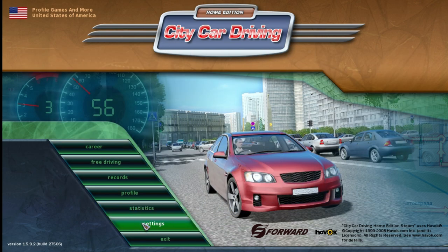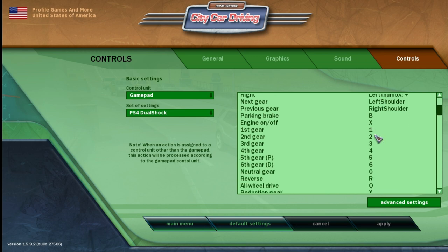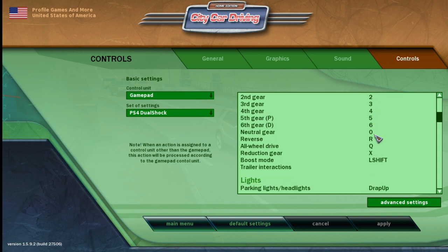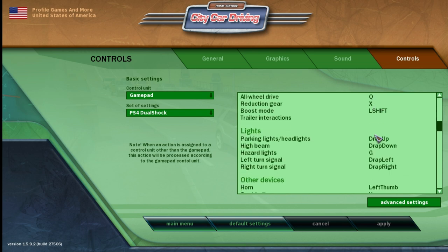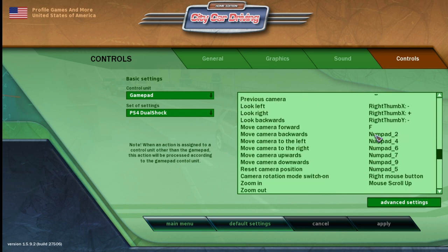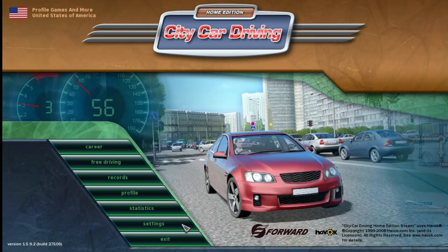Alright, now you wanna go into your settings, over here — controls. These are your keybindings; this is what you have everything set at. Now, when you're in the automatic, you need to hold the brake down to get it out of park. Whatever you got your regular brake set at — not your parking brake, your foot brake — you need to hold that while you're switching into drive, into next gear.